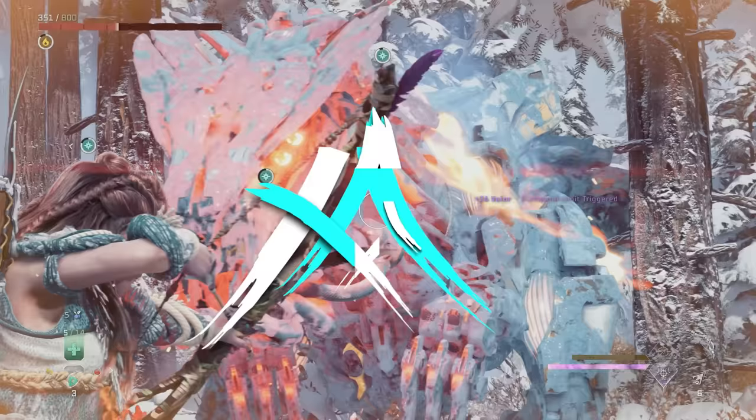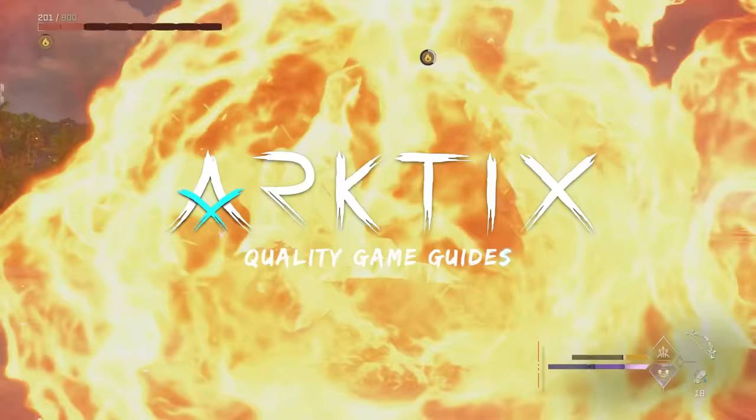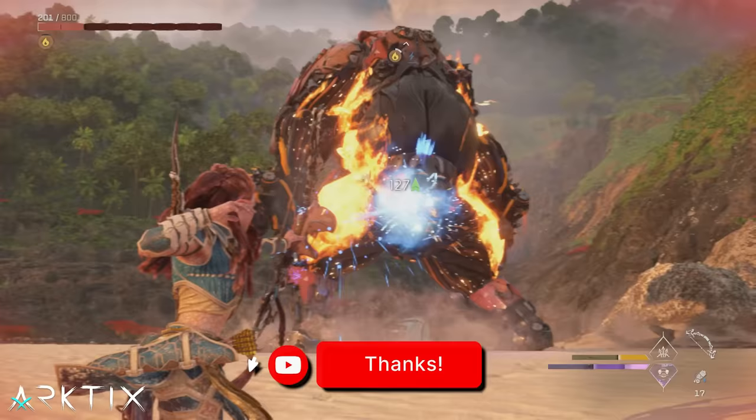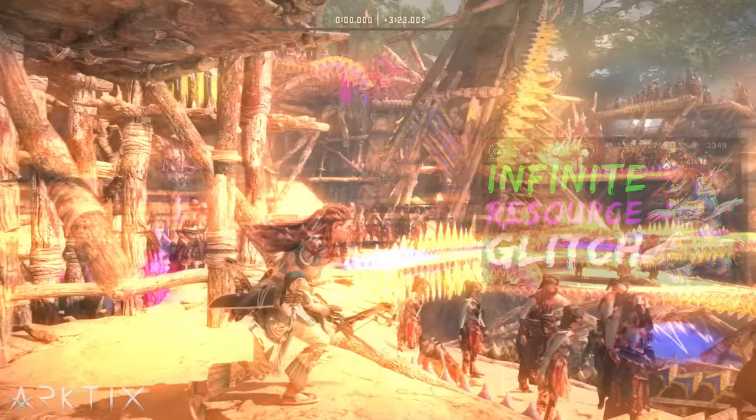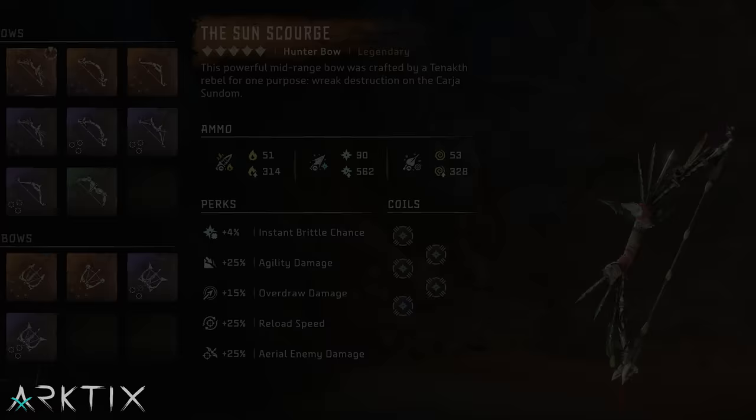We got new super strong Elite Coils in the Burning Shores DLC, the Arena Duplication Glitch was discovered allowing us to get more copies of the best coils easily, and myself and other Horizon fanatics have had a year's worth of time to experiment with and optimize coil sets. So let's check out all the new best ways to coil every weapon.